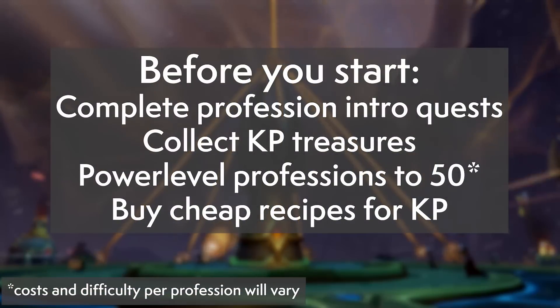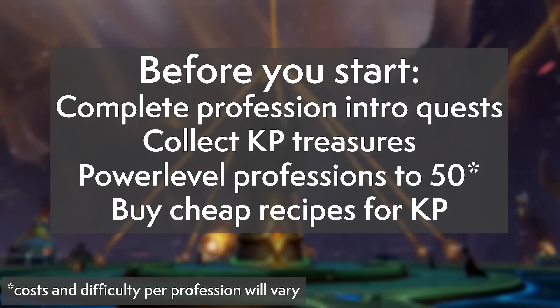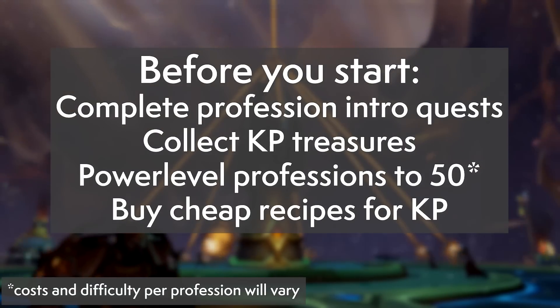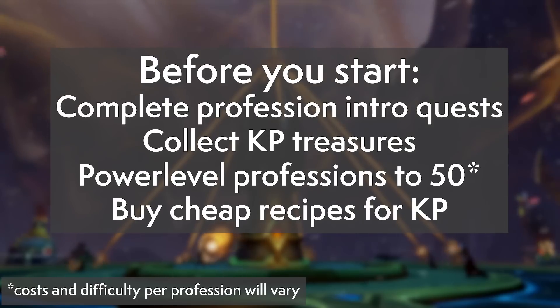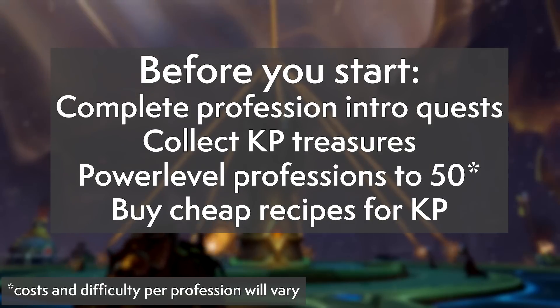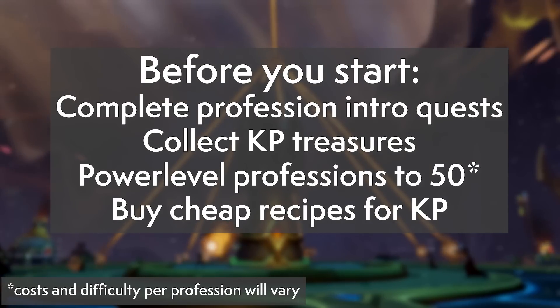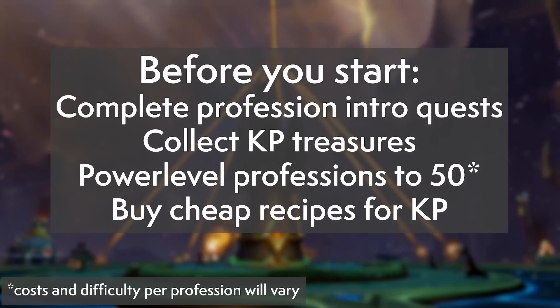The following are general directions to follow regardless of your profession. First, complete the profession intro quests — you get some reputation with the Artisan's Consortium, which provides precious KP and recipes as you hit reputation milestones, and it unlocks the rare chance of obtaining Dragon Charts of Knowledge, which give more points and extra metal. Next, locate all the extra sources of KP out in the world. An add-on like Candy Notes is an extremely easy way to locate all these sources at a glance.